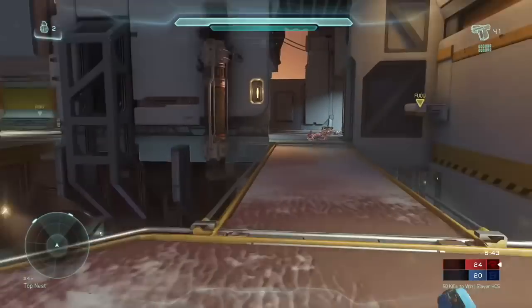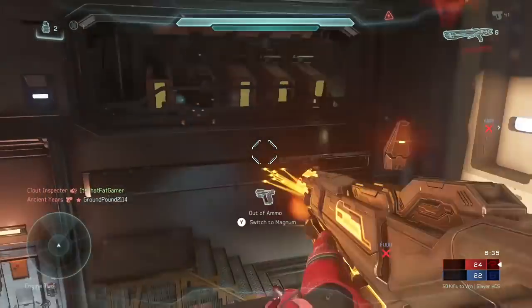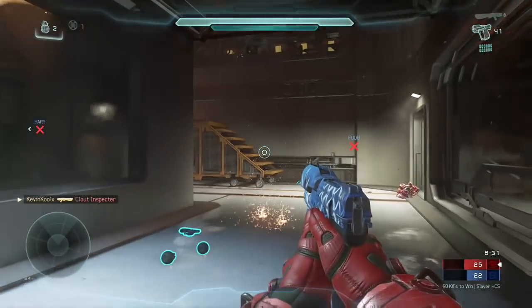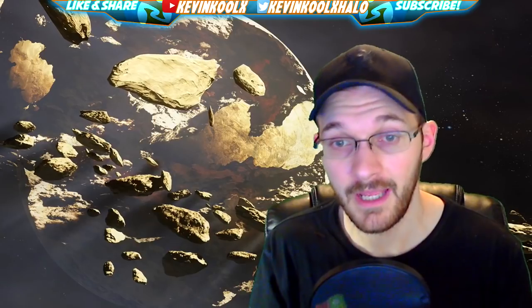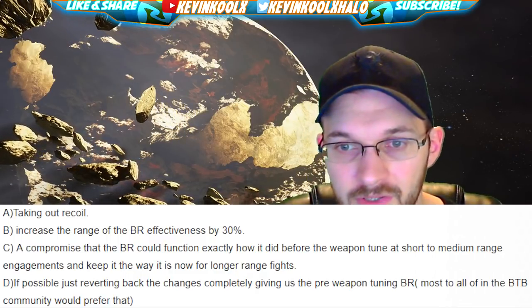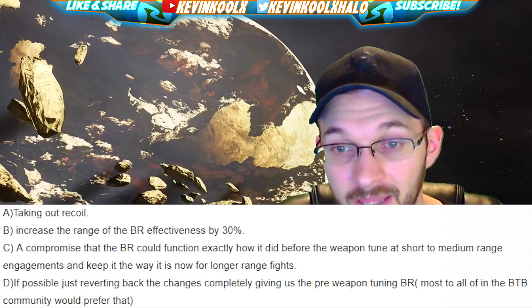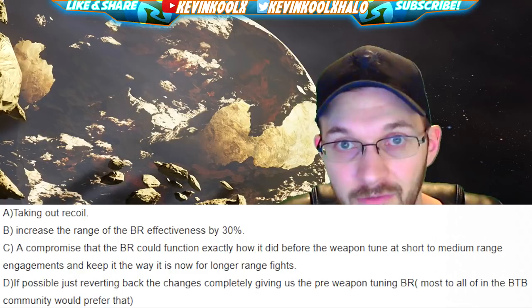A recent post from Backdraft on the Halo Waypoint forums goes through people's complaints about the experience, mainly with the battle rifle — suggesting they should patch it back to what it was before, maybe remove the recoil, do something to make it functional in BTB. The distances are too far for it to be effective, and close-range battles don't happen often enough. So the suggested fixes are: A) remove the recoil, B) increase range effectiveness by 30%, or C) a compromise where the BR functions as it did before at short-to-medium range while keeping the current tuning at longer ranges.